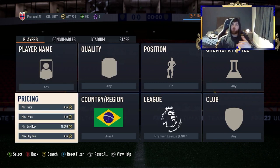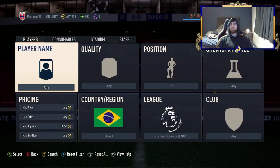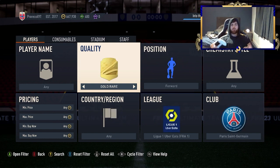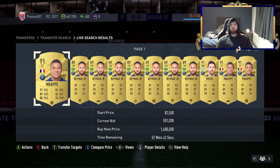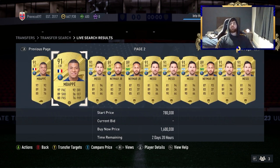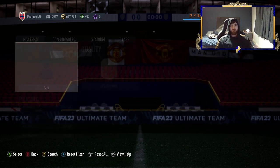We're going to finish off the road to a million with a bang. Goalkeeper, Premier League, Brazil, minimum 10,250 — Ederson and Alisson. Always worth mentioning. Also: gold rare forward, Ligue 1 and PSG — how can you go for a million coins without using the greatest players? You've got Messi, Mbappe, and Neymar under one filter, albeit you'll realistically only find Messi and Neymar. Budget is around 75k and it's really easy to make a ton of coins.